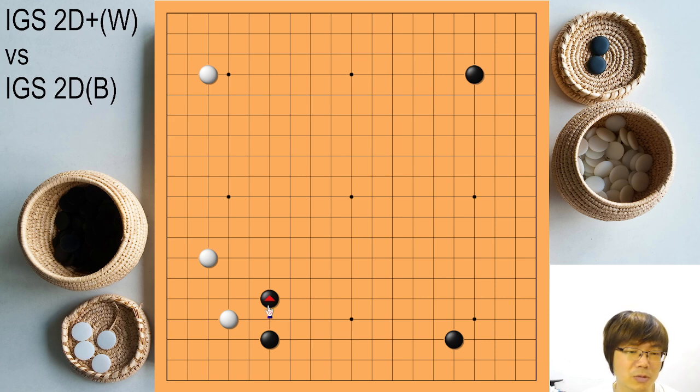In the actual game, black just jumped to the center. White peeped, connected, and then extended. Normally if white's stone is in a large knight move position, we extend here. I think nothing was wrong. Black just played here — the invasion is very fast. The common answer: white can approach at the corner, jump, or something like this, and then we just invade here later.